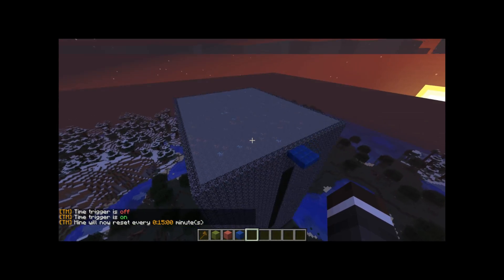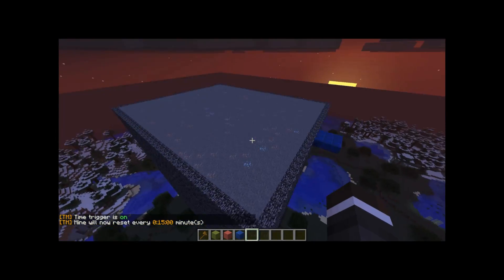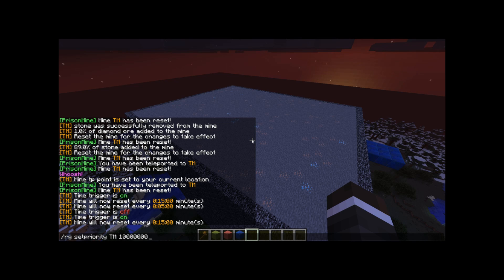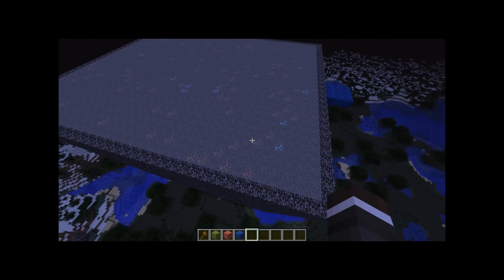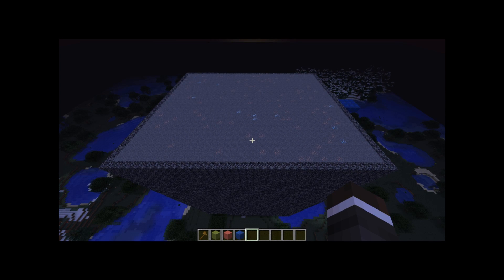And there you go — now you have an auto-regenerating mine for your server. Keep in mind, if this is in another region, you're either going to need to do slash region set priority TM and then a higher number than whatever region it's in, or slash region set parent TM and then the region it's in. But other than that, it's fairly straightforward — all your users will be able to mine in this mine. That is how you create a mine using WorldEdit, WorldGuard, Prison Fleet, and Prison Mine. Links to all of those in the description along with the commands I used. Thank you for watching, bye.